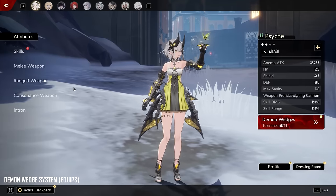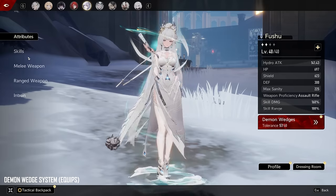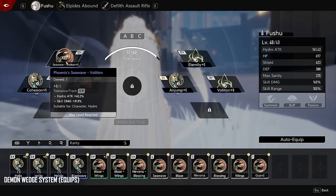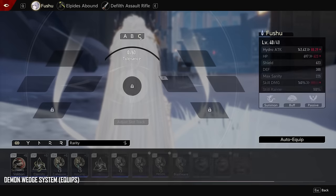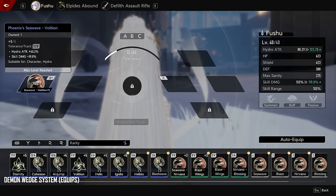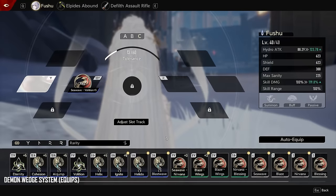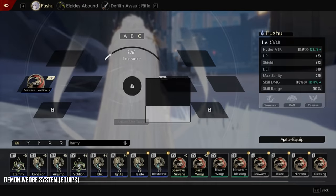In this game, if you press C, you have different kinds of items per character called demon wedges. These demon wedges go on your character — for example, this one gives attack up. There are no set bonuses, which is really good. You can save loadouts too. If you want to equip a hydro attack wedge — she's hydro — it might cost 13 points initially, but if you click 'adjust track' and match the icon to the correct slot, it now only costs 7, giving you more slots to equip everything.